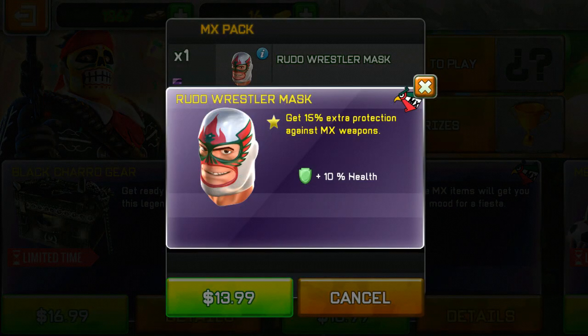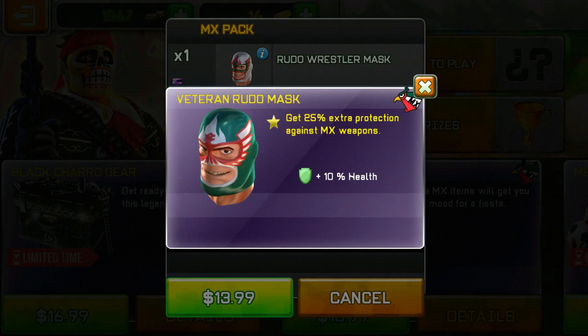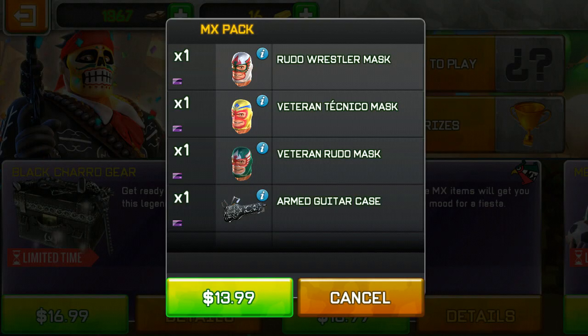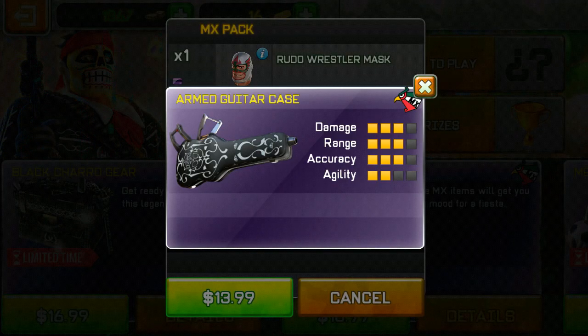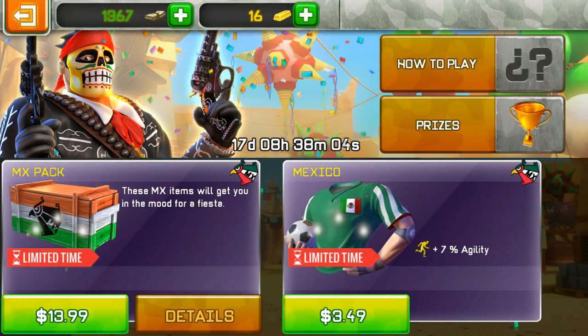In the MX Pack: the Rudor Wrestler Mask gives 15% extra protection from MX weapons and 10% health. The Veteran Technico Mask gives 15% damage caused by MX weapons and 7% agility. The Veteran Rudal Mask gives 25% extra protection against MX weapons and 10% health. Finally, the Arm Guitar Case has everything at three bars except agility which has two.